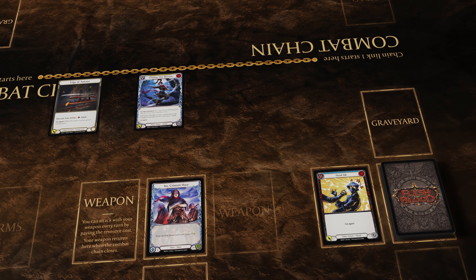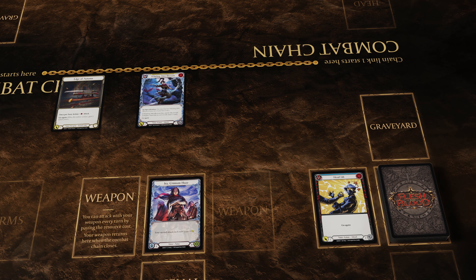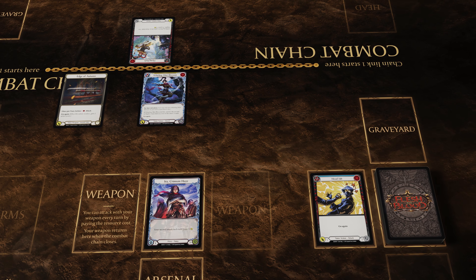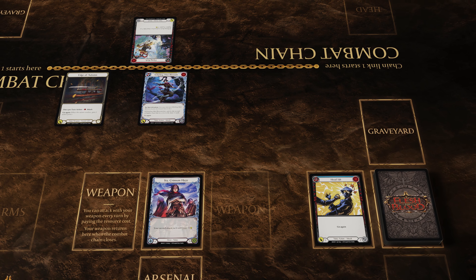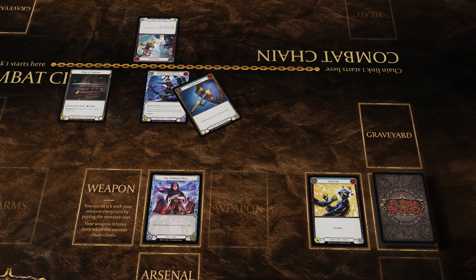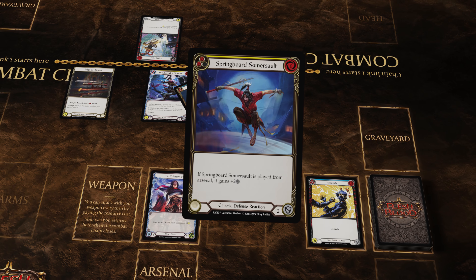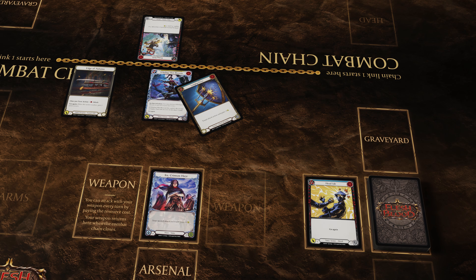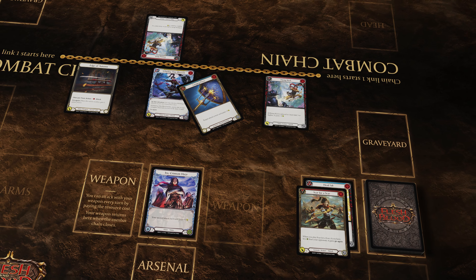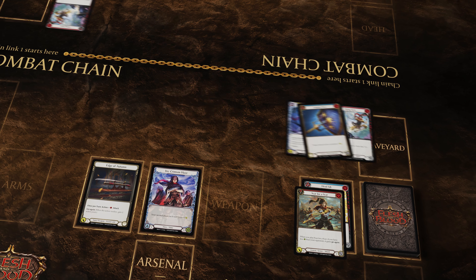Whirling Mist Blossom has a powerful effect: if it hits, and it's the second or higher chain link in a row to hit, Chris will draw 2 cards. Sarah decides to defend with Flying Kick. Now we move to the reaction window, where only Attack Reaction and Defense Reaction cards can be played. Chris plays Lunging Press, giving Whirling Mist Blossom plus 1 power. Sarah's only option now is to play a Defense Reaction, which in the Ira deck is Springboard Somersault. If Sarah does not have Springboard Somersault, she will not be able to stop Whirling Mist Blossom from dealing 1 damage, and Chris will draw 2 cards from the hit effect. At end of turn, the combat chain closes, Edge of Autumn returns to the weapon zone, and all other cards on the combat chain are put into the graveyard.